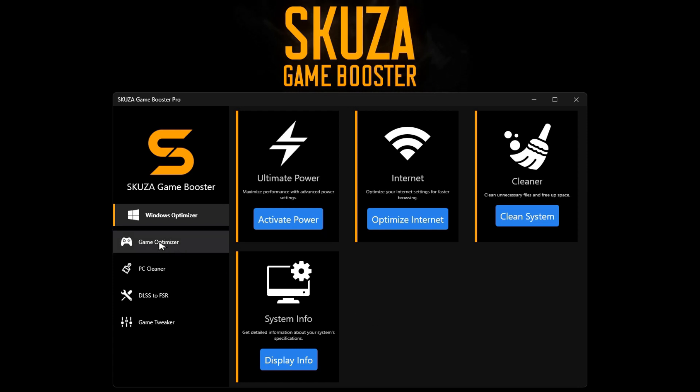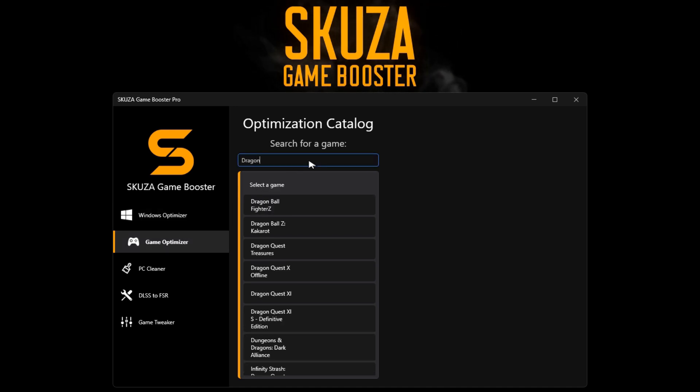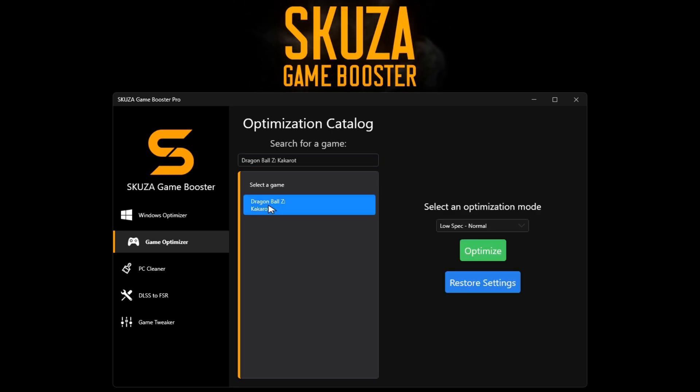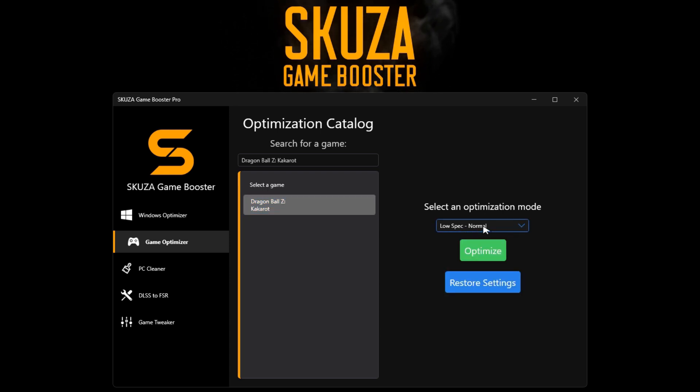After installation, open the app and head to the Game Optimizer. Find Dragon Ball Z Kakarot in the list of 1,000 supported games. Select an optimization mode, such as Potato or Low, to customize settings. Click Optimize and start Dragon Ball Z Kakarot for a remarkable boost in FPS.